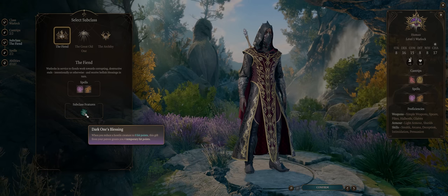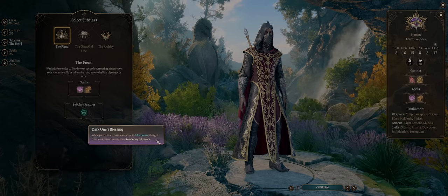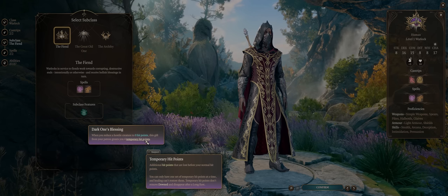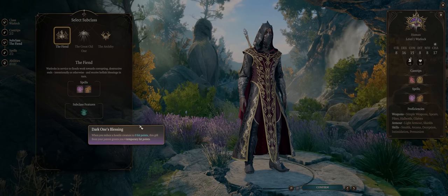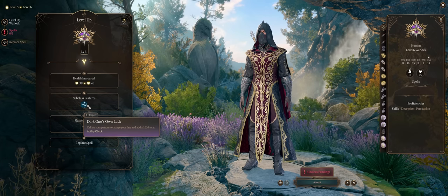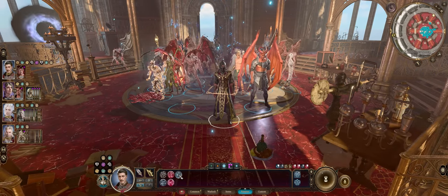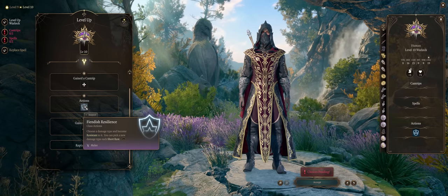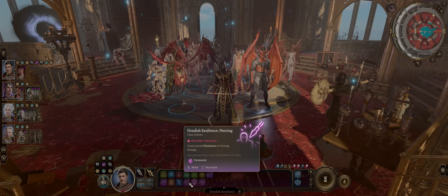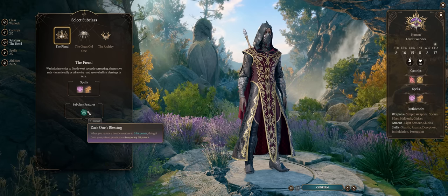Whenever you kill an enemy — it doesn't matter with what weapons or spells — you'll get a number of temporary hit points that scales based on your level. At the beginning it's just 4, but later it gets higher. Temporary HP works like an energy shield: the enemy has to first deplete it before actually reducing your true hit points. The second Fiend benefit is Dark One's Own Luck, which lets you re-roll an ability check with a 1d10 bonus, but only once per short rest. The last is Fiendish Resilience, which gives you full resistance — 50% less damage taken from any source you choose — until the following long rest, so pretty much permanent.